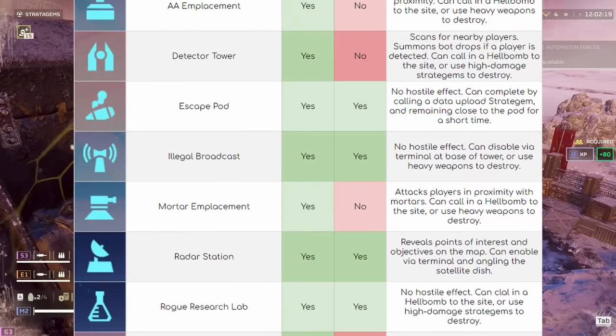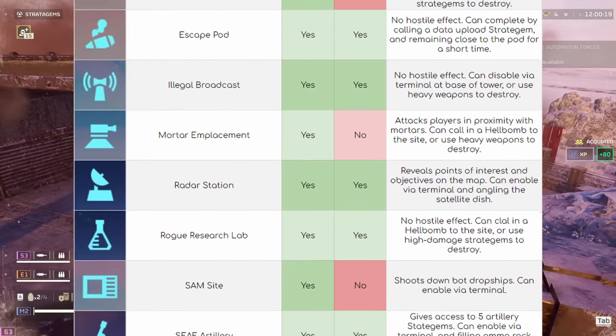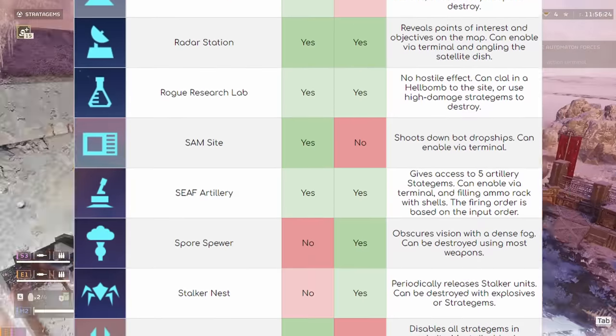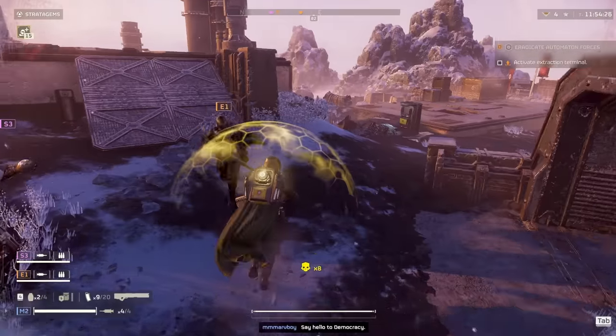Here's a guide to all secondary objectives and the relevant information. Pause the video and check out the original post — burn these symbols into your mind, soldiers. It's a critical briefing for mission success.